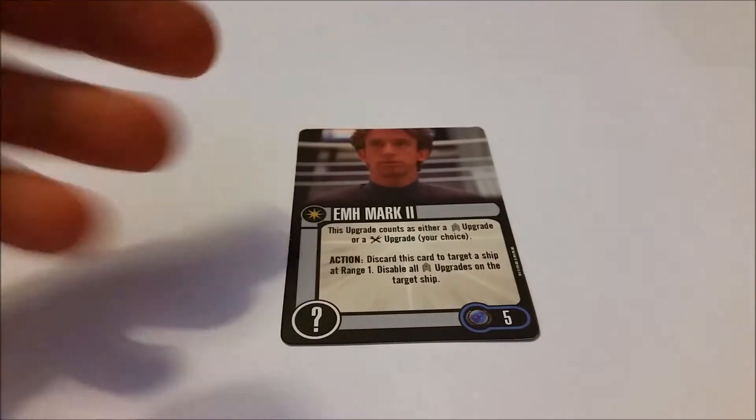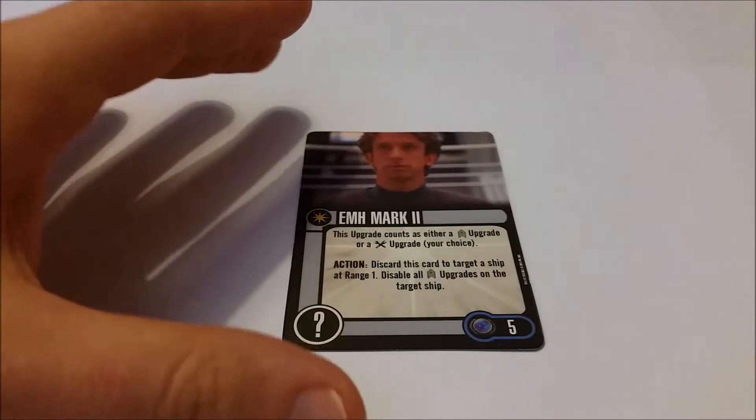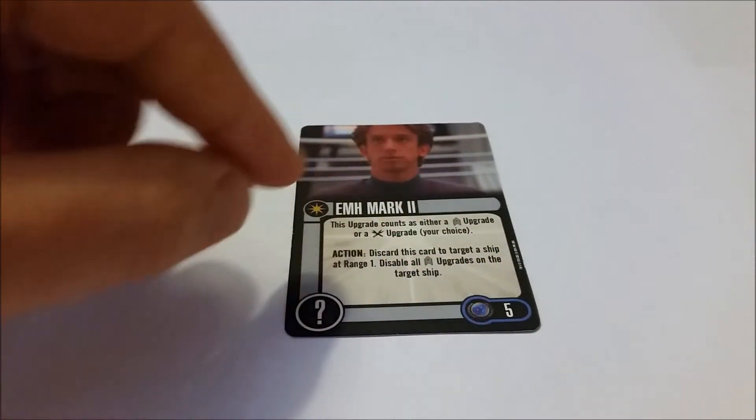Moving on to crew upgrades: you get an EMH Mark II card, again focusing on the 'Message in a Bottle' episode. It plays very much to that episode — it can count as either a crew or a technical upgrade, but you will have to discard this card once you've used it to target a ship at range 1 and disable all crew upgrades on that ship. It's probably only going to help you get through one or two extra rounds. It costs 5 squadron points, which means it's not a fantastic upgrade.